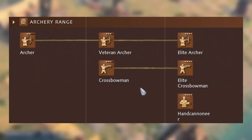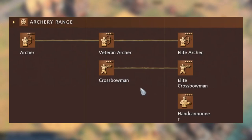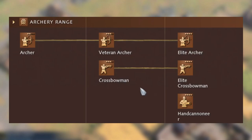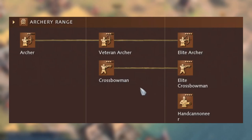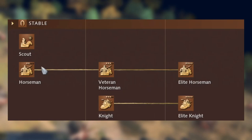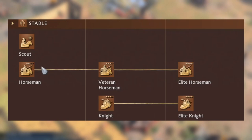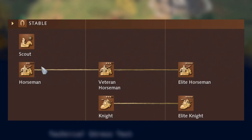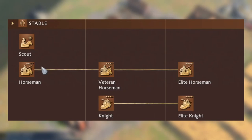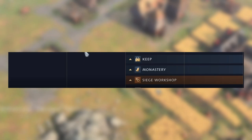The archery range produces the archer, crossbowman, and hand cannon. Civilization variations exist — the Chinese get an extra unit and the English replace the archer with the longbowman. Archers are great against non-armored units but useless against armored ones. The crossbowman is an anti-armor specialist, effective against knights and men-at-arms. The hand cannon is good against almost everything but expensive and only available in Imperial Age. The stable offers the scout and horseman in Feudal Age — horsemen are great raiders but fragile — and knights in Castle Age, with variations like the Chinese lancer replacing the knight.